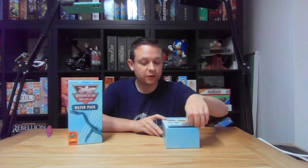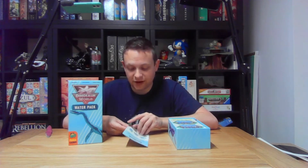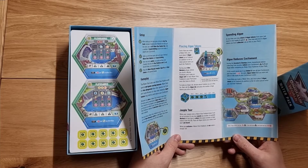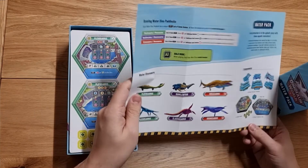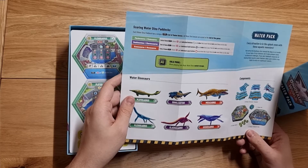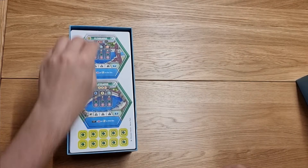I'd probably go along with that too. As a Jurassic World Evolution fan on PlayStation, water dinos were the big things that people were always clamoring for, and they're getting that with Jurassic World Evolution 2. What have we got here? We've got the Plotosaurus, Plesiosaurus, Elasmosaurus, Dunkleosteus, Mosasaurus and the Kronosaurus — some big old boys in there, particularly the Mosasaurus and the Kronosaurus.